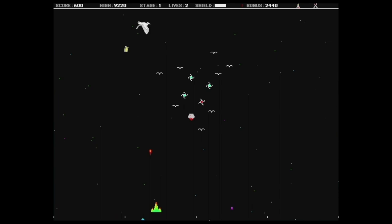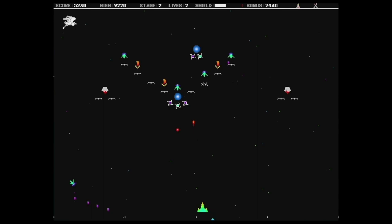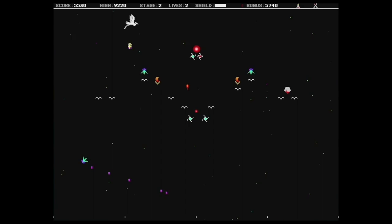First up today is Solarian 2, a very challenging space shooter from the late 80s. This was one of the very first color games for the Macintosh. It's a Space Invaders type of game where you control the ship at the bottom of the screen and you have to shoot all of the aliens up top before they shoot you. The gameplay is surprisingly fun for how basic the game is.